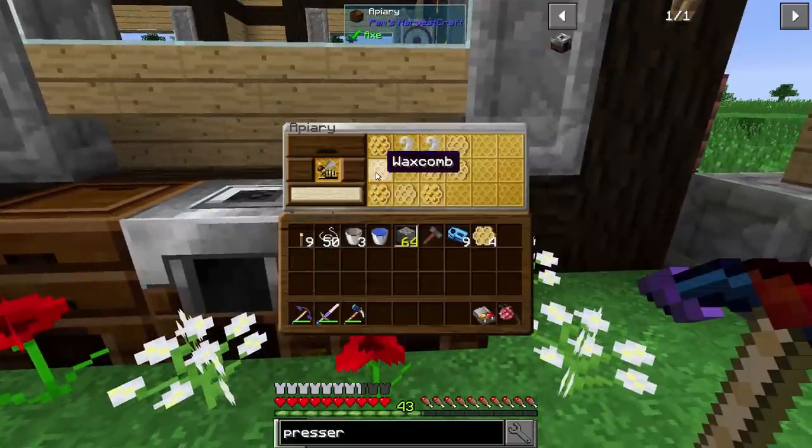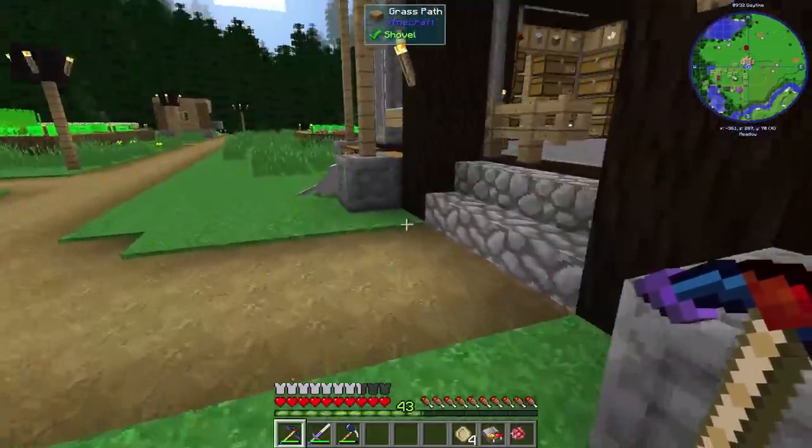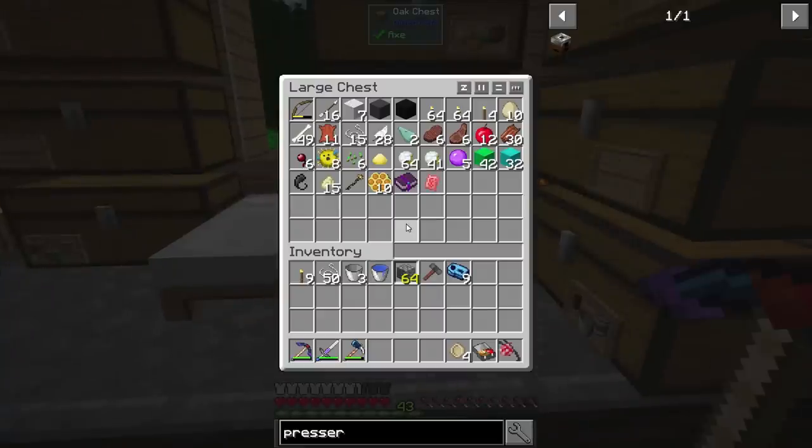Let's grab some of these wax combs and throw them into the presser. What that's going to do - you can see the bars go across - it's going to give us pressed wax. We need four of these right now. We're going to make ourselves a backpack, basically. It's going to let us make hardened leather, which we actually need for a couple things like the slime sling and backpack.